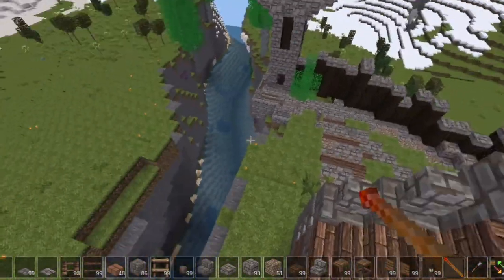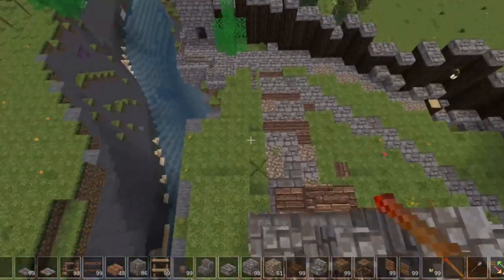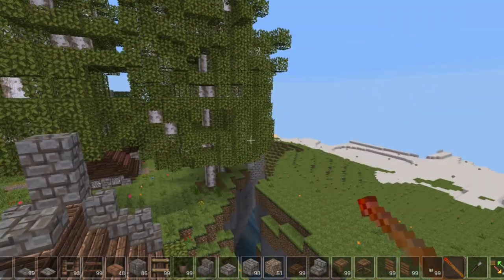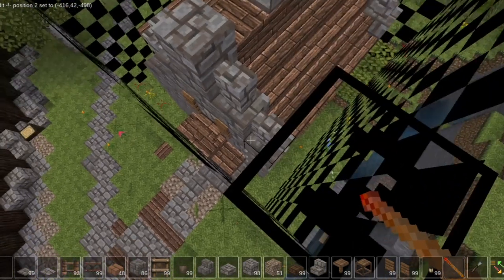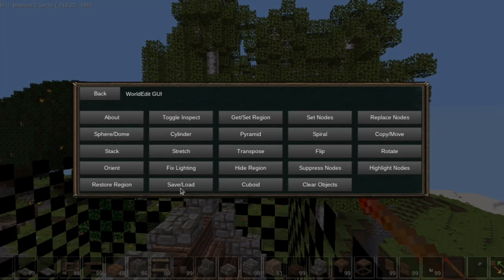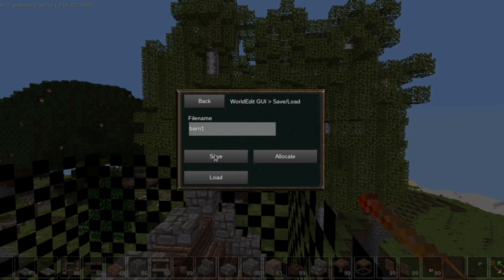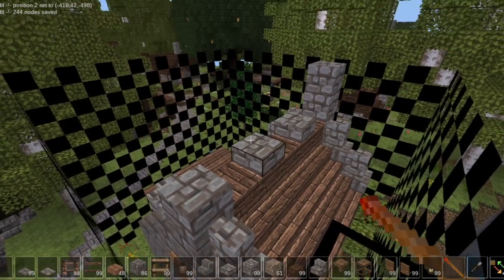Then we're going to go to the other side and copy — we need up to the chimney. So I'm going to do POS2. Now it's going to copy that. I did that pretty cool! We go back into our little menu system here and you have save and load. We're going to call this barn1, save it. This is going to save it as a dot WE — a World Edit file.